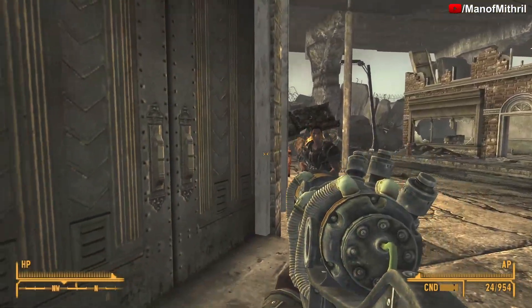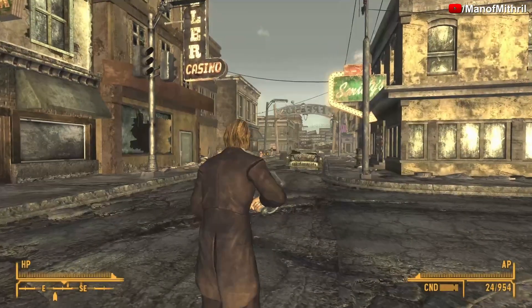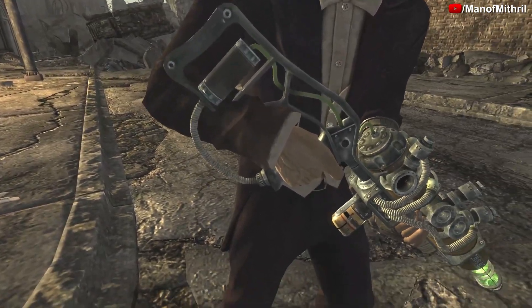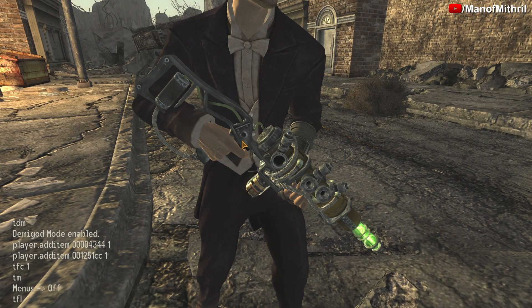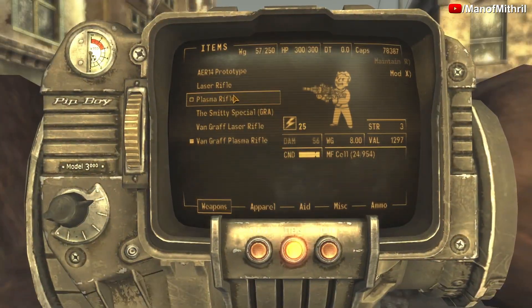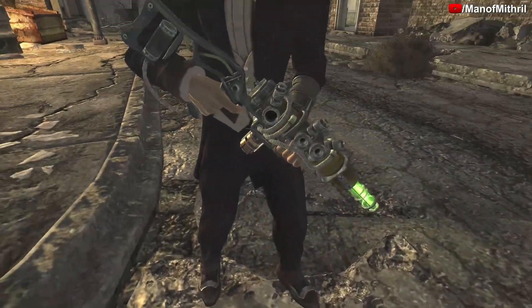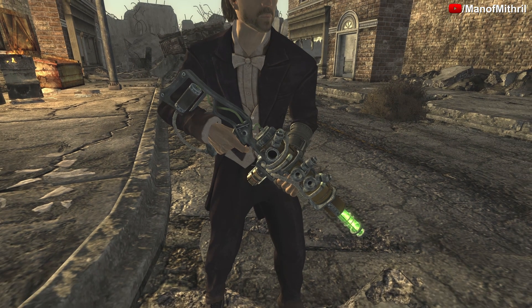It's a little bit strange — it looks just like a regular plasma rifle. Here is the Van Graff Plasma Rifle, and here is the regular plasma rifle. As you guys can see, they look exactly the same; there is no visual difference, however the stats are different.